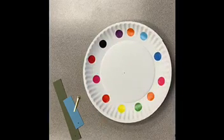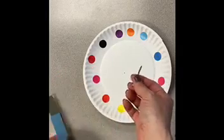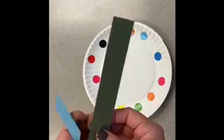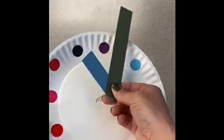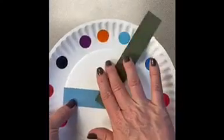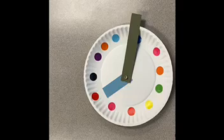There we go. So now I have my 12 dots. Then I'm going to use my two strips — I'm going to put the paper fastener through the holes and then put it through the middle hole of my plate, and flip that over. Now I have my forever clock that goes forever, to help me remember that I will get to spend forever in heaven with Jesus.